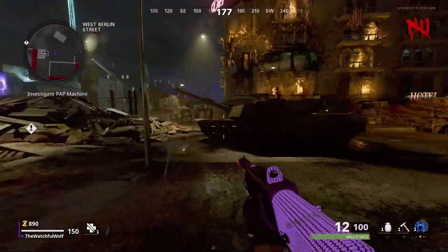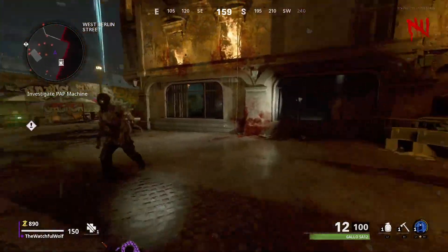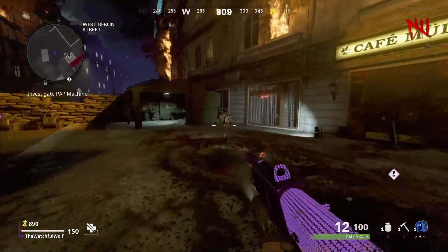Hey, what is up Wolfpack? It's me Cal here, and today I'm going to show you guys how to activate the music easter egg song on the brand new zombies map, Mauer Der Toten in Cold War Zombies. There are three music tapes around the map that we have to pick up in no particular order.